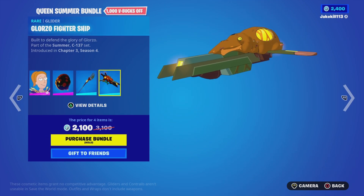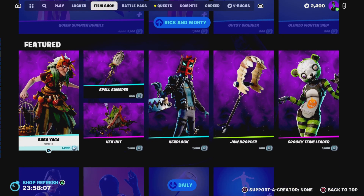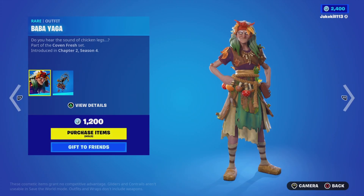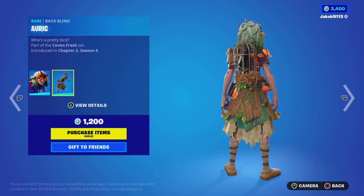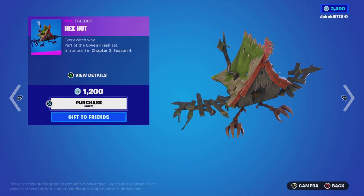We've got the Close Ore Fighter Ship glider as well. We've got the Bad Bat Yeager with the Battling Auric and the Dispel Sweep pickaxe, and the Eeks Hut glider.